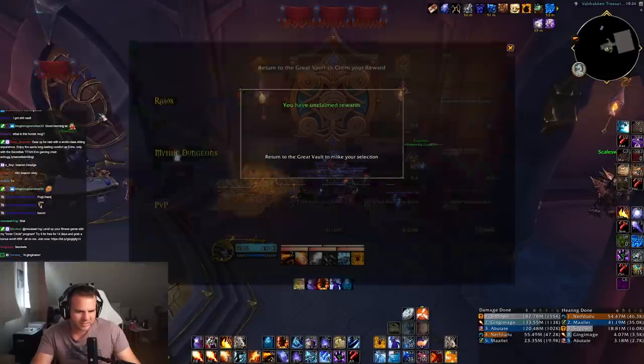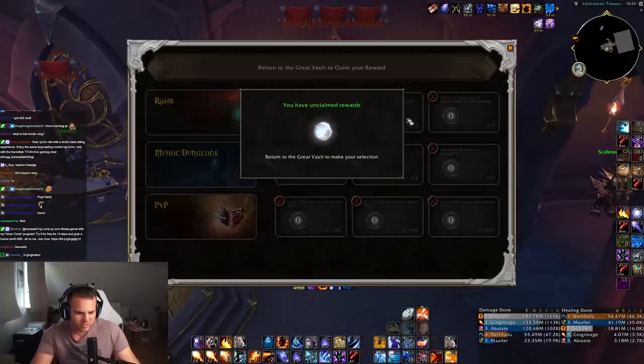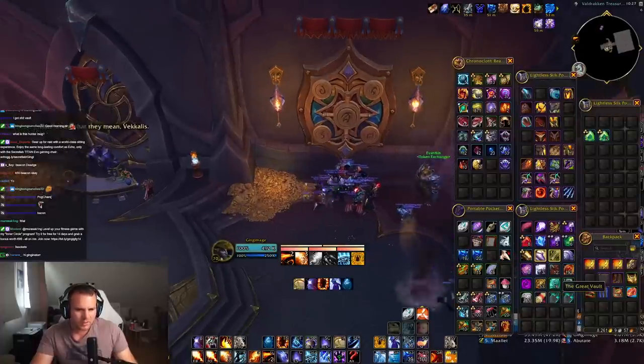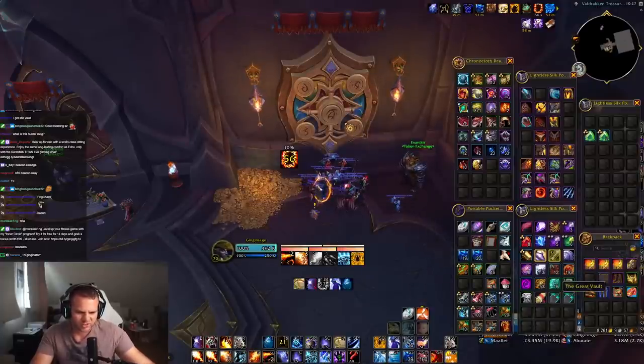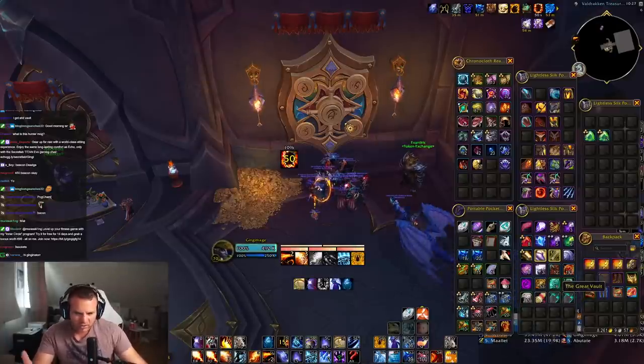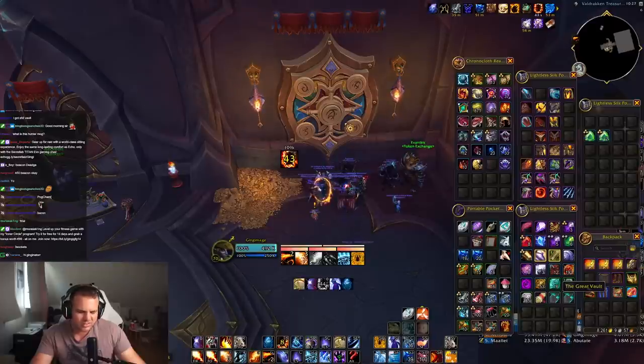I'm going to start doing LFR viewer raids where we do at least five bosses as fast as possible. When we're done with the five bosses, you just do one weekly key on that character, which gives you three vault options. In case you get a bad vault, you can always take six tokens so you can buy a socket or a splinter. That's something I'll start doing with viewers for those in a similar position who don't want to spend crazy amounts of time on weeklies and heroic raids. LFR with viewers is so efficient — everyone that joins is over-geared and it literally takes like half an hour and you're done with five bosses.